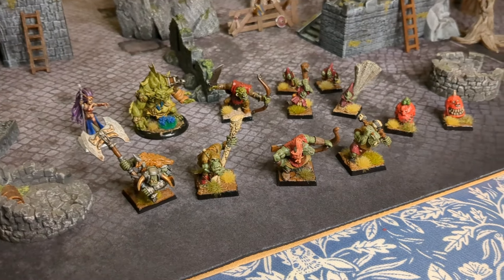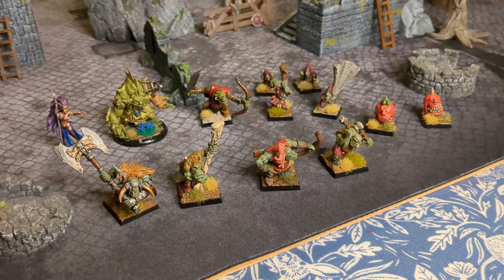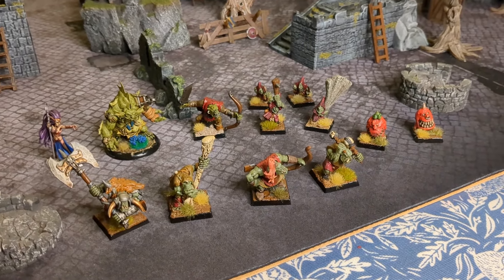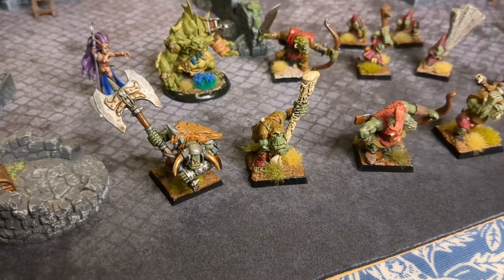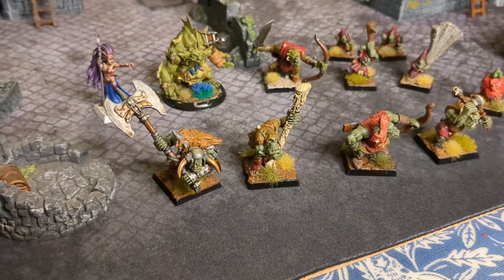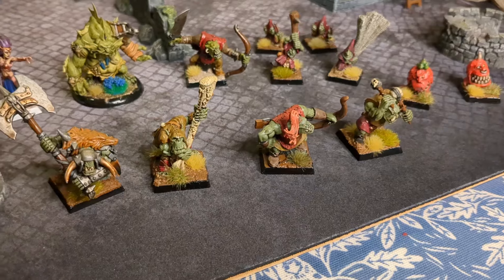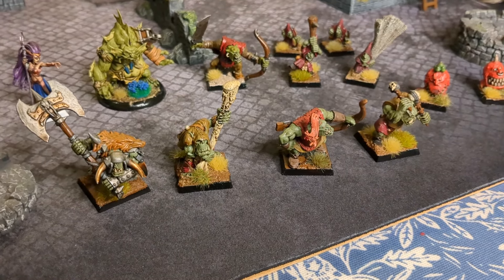Here's my Orc and Goblin warband, Damob. Doing well points-wise - I haven't lost a game yet, but I feel this may be the first. I've got my Orc Boss, Daboss: Axe, Sword, Helmets, Lucky Charm, Step Aside, Plus One Wound, Plus One Attack, Plus One Weapon Skill - pretty good in combat now. The Olden Shaman: Club, Free Dagger, Plus One Wound, Plus One Weapon Skill. Two spells: Clubber and Zap. Clubber makes him better in combat, which is a bit rubbish, and Zap sounds like a lightning spell.